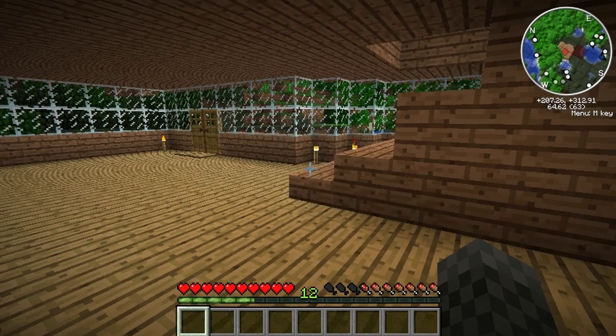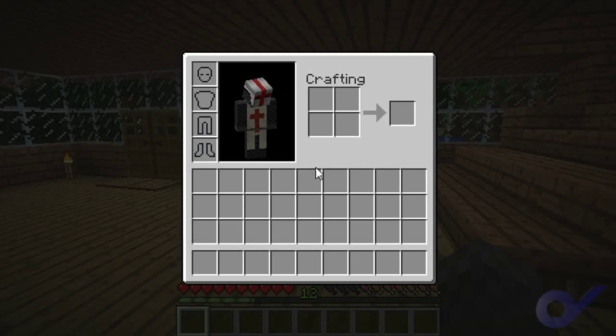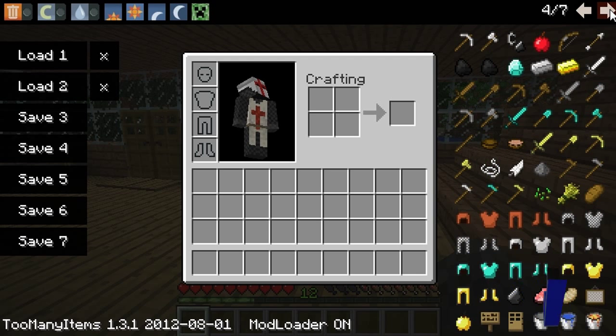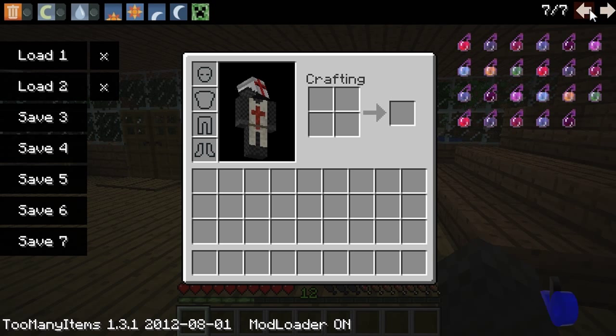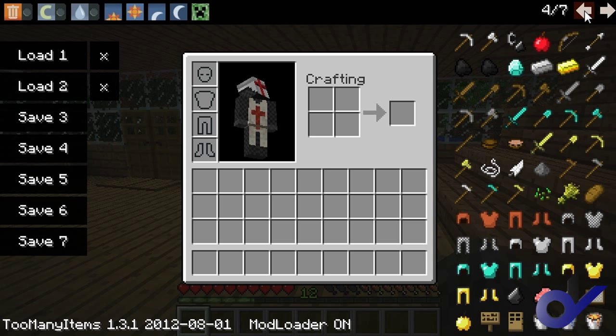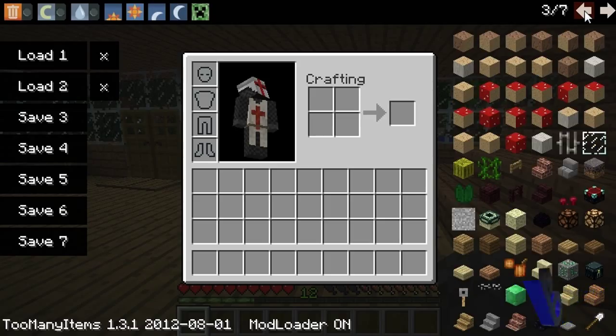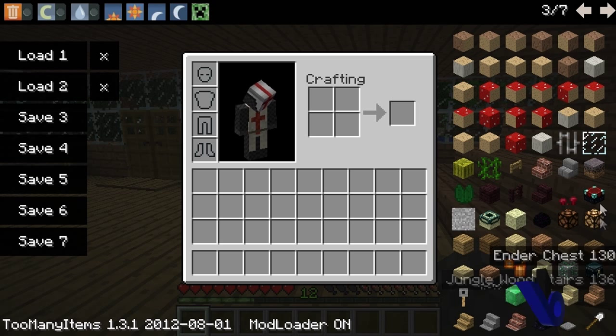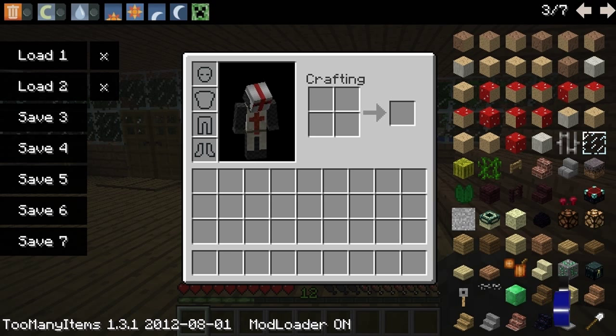The second mod is one that everyone knows — it is Too Many Items. The great thing about this, well there are a few great things. First of all, there is every single block that you could ever need that's in the game. Even if you add mods with different crafting items, they'll be available — such as these shelves and stuff like that, and the armor stand — they're automatically in there.